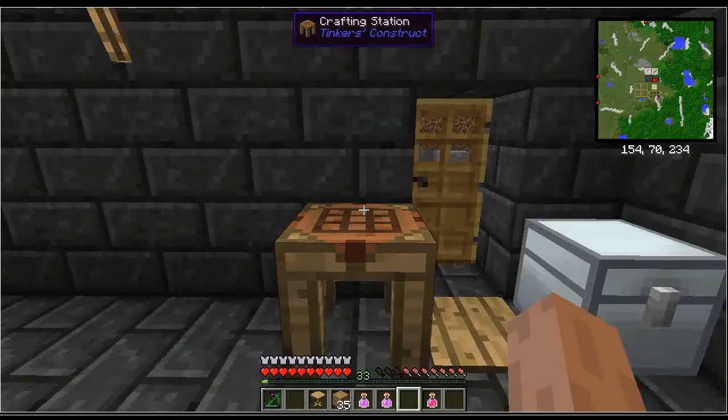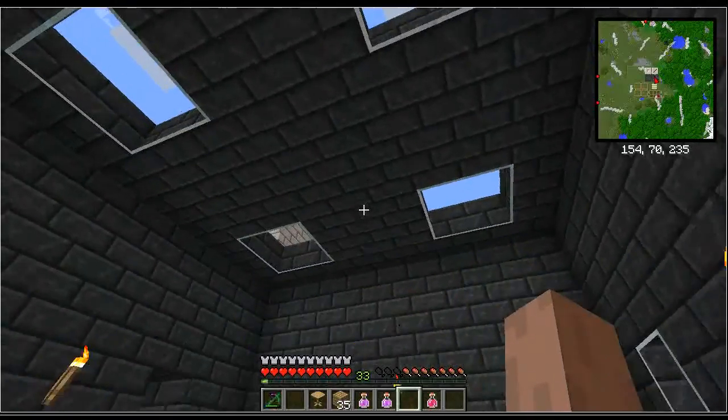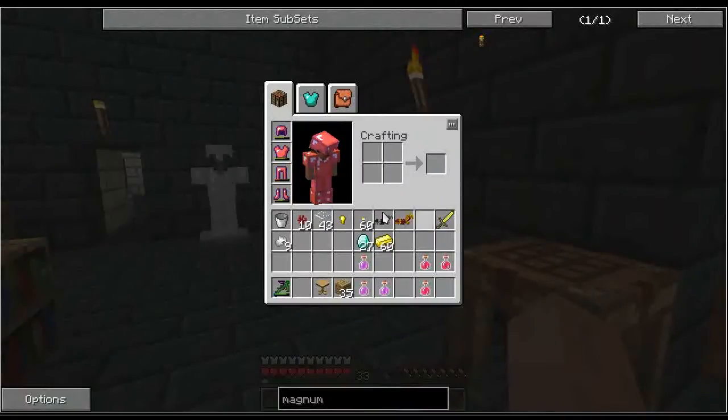I decided to make a Magnum Torch from Extra Utilities. A Magnum Torch will keep hostile mobs from spawning within a radius of 64 blocks from the torch. It's great for keeping monsters from spawning near your base, and if you really need mobs, you can just run a few chunks down and they'll still be there. I find it very handy for keeping creepers away from the base and spiders from crawling on the roof.